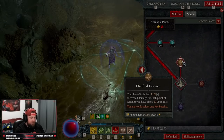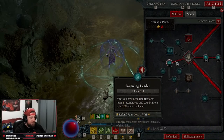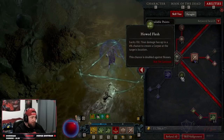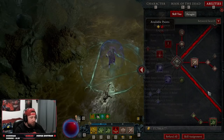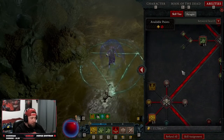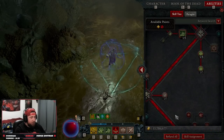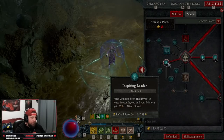Our key passive is Ossified Essence for more damage. If you don't want Inspiring Leader, you could put those points into Rapid, more Corpse Tendrils, or Huge Flesh — you have a lot of options. When Imperfectly Balanced gets fixed, we'll take two points from another skill and max it out. There's flexibility here: drop Inspiring Leader, put two points into Imperfectly Balanced, and you'll have one extra point to place wherever you need it most.